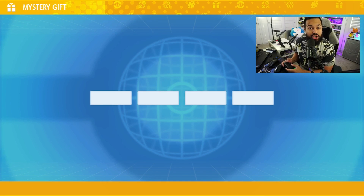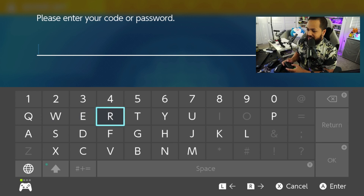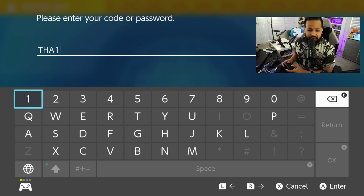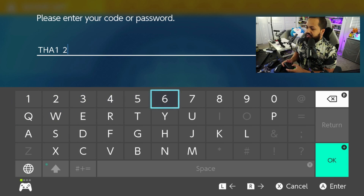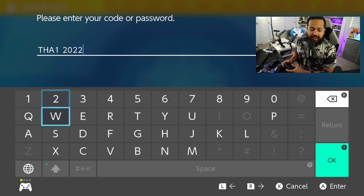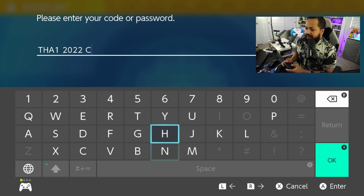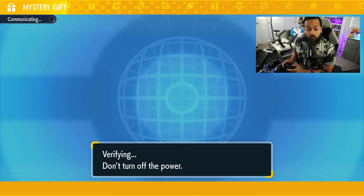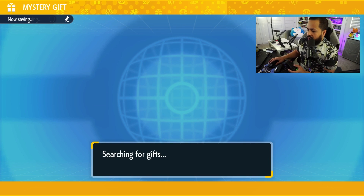The code is THA1 — T, H, A, and then a 1 instead of the letter I. Then it's for the 2022 Championship, so we add 2022 and then the word CHAMP right after. So the full code is THA12022CHAMP, and this represents the shiny Grimsnarl we can all obtain.